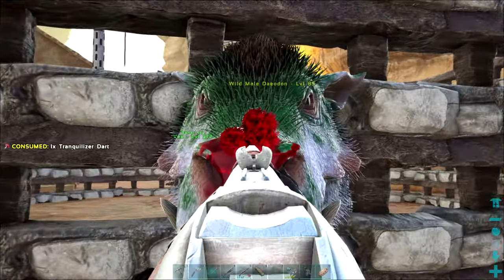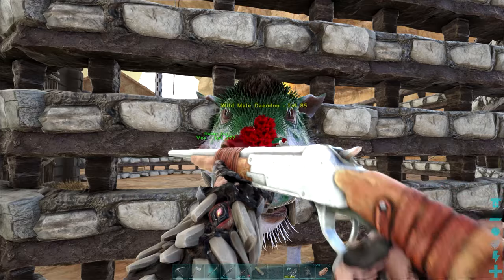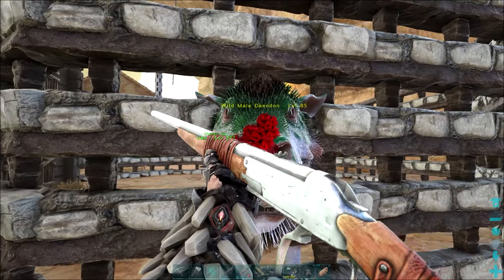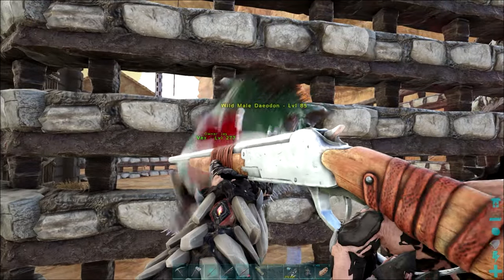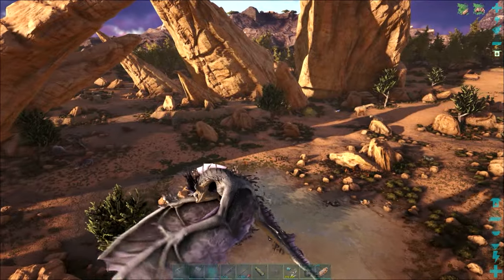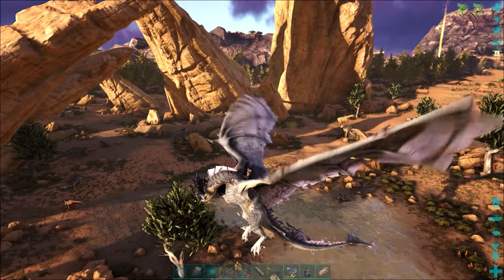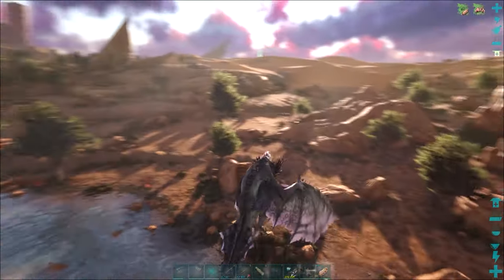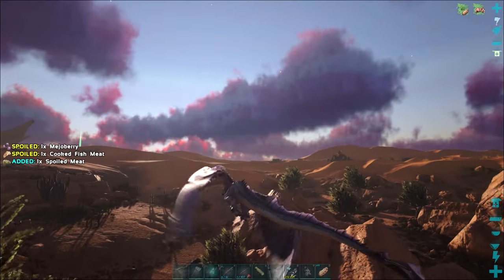Perhaps a Euteranus would have been good today as well. I've got a couple at the back that have been laying eggs, but they're not very good levels - they're just there purely for the Kibble. I do need a decent level one of those. What have we got over here? Looks like a Raptor - that's not much good to us. Just continue hunting.